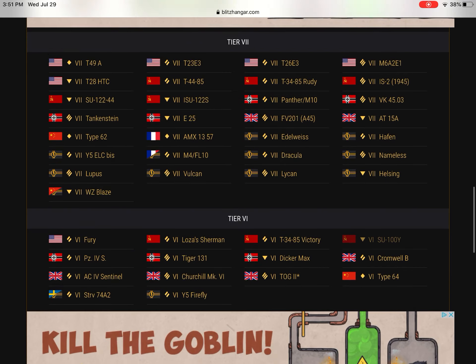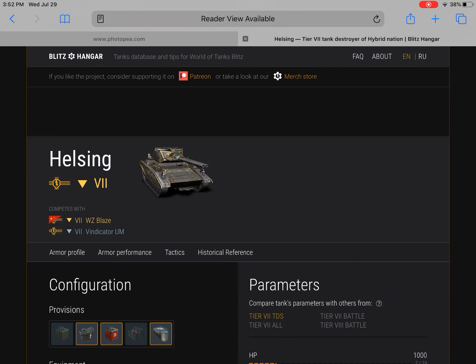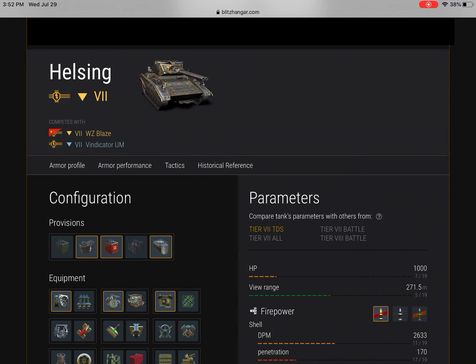Coming in at number 4 is its rival, the Hellsink. It's a very good tank as well, came in at the same time as the Dracula for — I think it was the 2016 Halloween event, if I'm not mistaken. This is a very good tank. While the Dracula is more fun, the Hellsink is probably more overpowered, but the Dracula is definitely more fun.